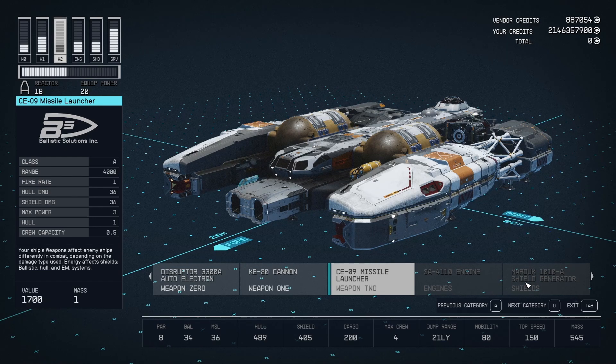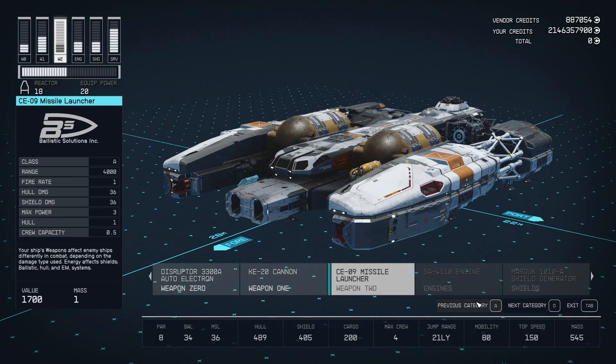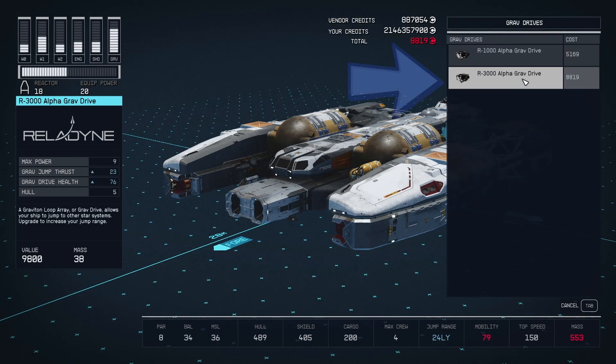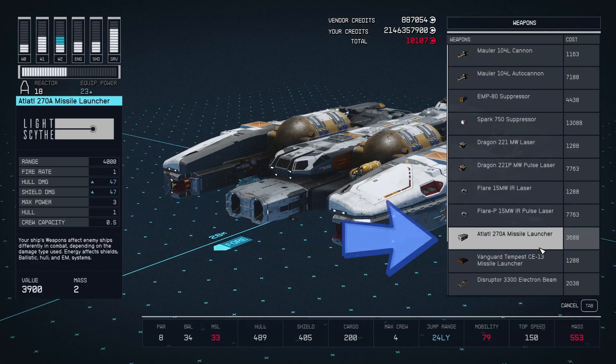Click on the options below to switch between categories. Once you've found the one you want, select it and a window will pop up on the right with the available options. For instance, I am going to choose the AR-3000 Alpha Grav Drive. Now let's modify some weapons — go for the 270-A missile launcher by following these steps.